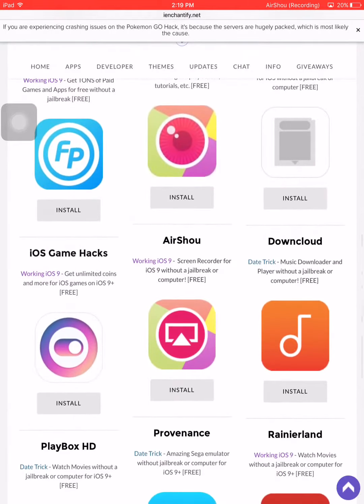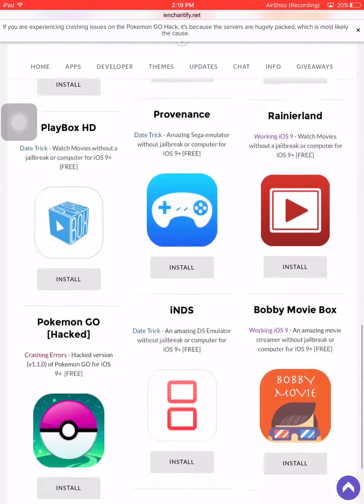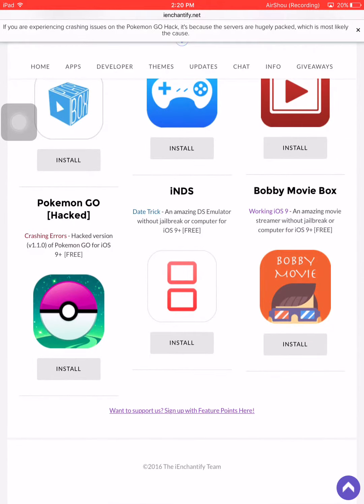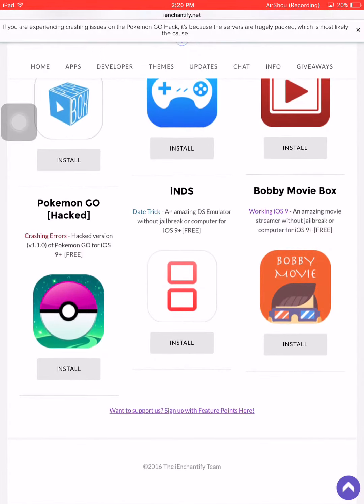All these apps are for free. Scroll down and you'll find Pokémon Go hacked. There's a hacked version 1.1.0 of Pokémon Go for iOS, but there is also an Android version of it, so if you go on Android it'll still work.